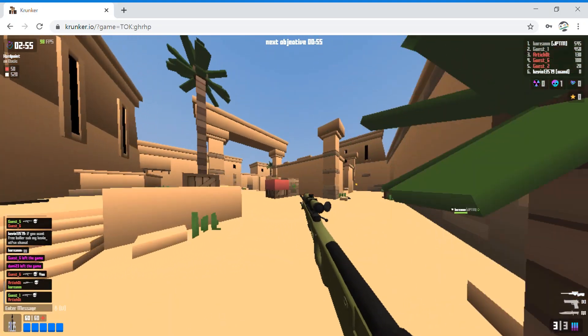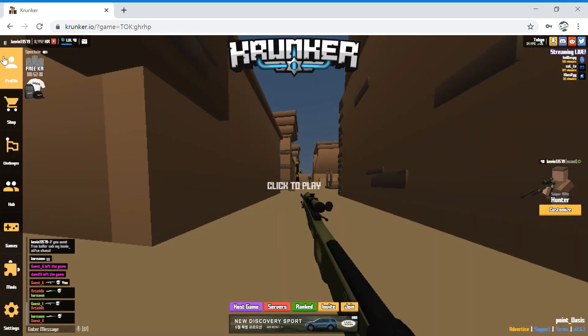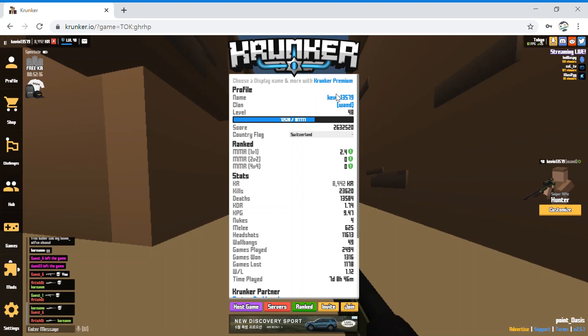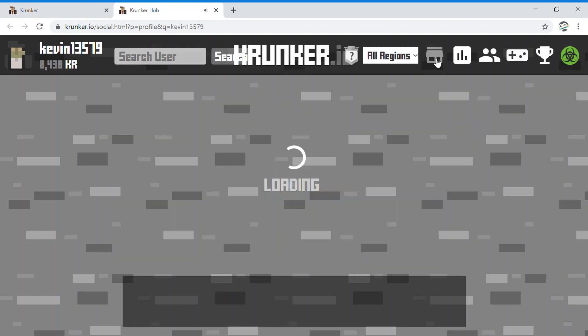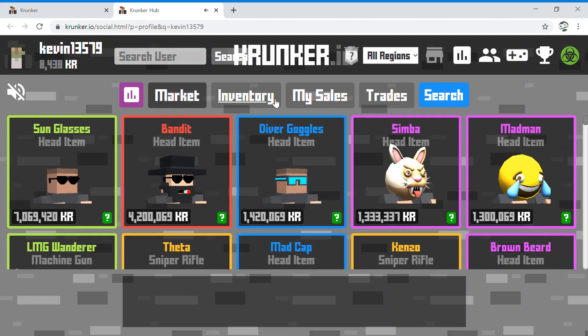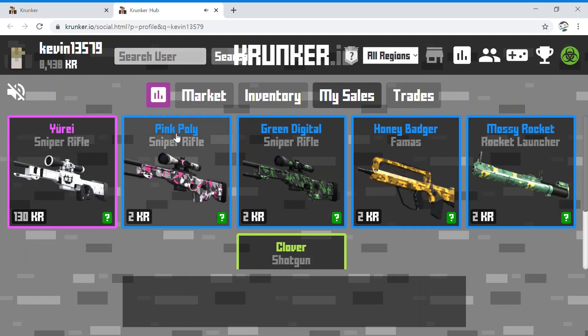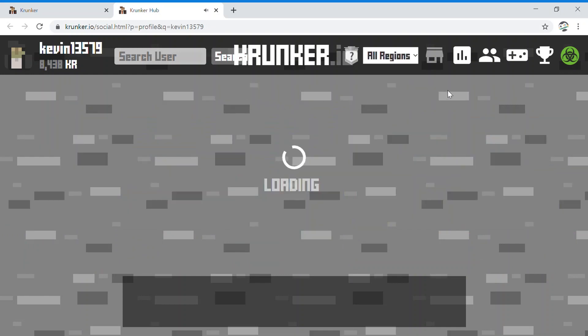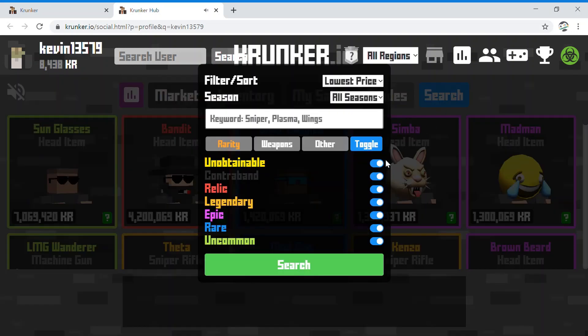How to get 1 million KR: just go to the shop — I mean Krunker Hub — but you have to be level 20 or above because you have to sell and buy items. Right now I'm selling this, so the first thing to do is go to the market and search only rails.